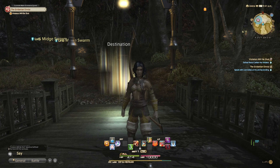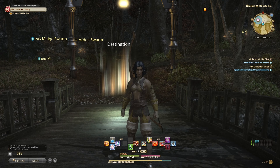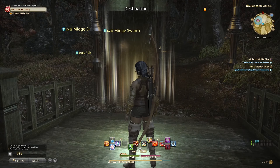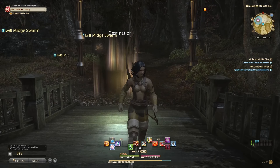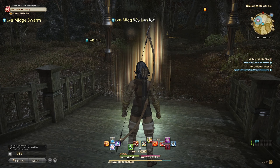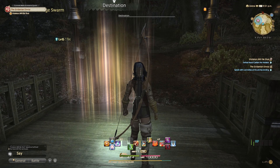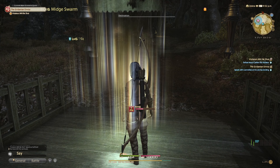Hello everyone, welcome back to Final Fantasy 14 online. We're still trying to complete this arch request. Apparently you have to click on this thing, which is not apparent if you're using a controller, because you don't get any indicator that you need to click on it. I went looking for a guide and watched a video, and they just happened to use mouse and keyboard and clicked on it. So apparently you can highlight it and click on it to go in.